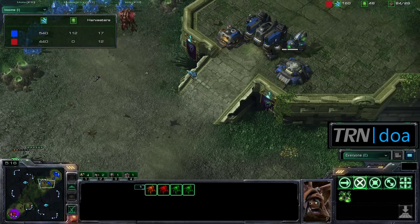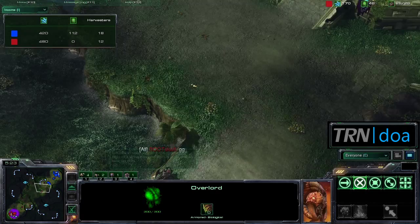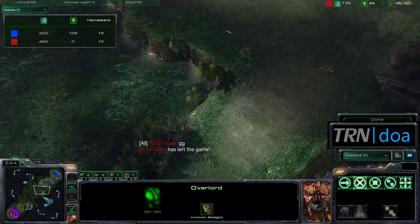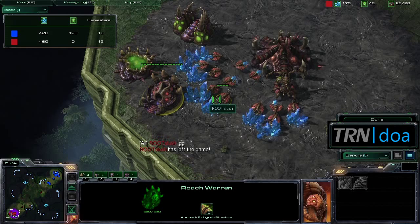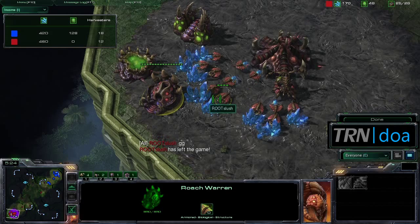Slush pulls back and is in a real difficult position. Looking at the income tab, his income is significantly behind — only 12 drones right now — and Slush GGs. Slush knew the economy was so far behind and couldn't do any damage with the Roach push. Drooby did a great job scouting out that Roach Warren early on despite Slush's best efforts. Slush tried a gamble that didn't quite work out, but he is one game up anyway. So the series is now tied 1-1, and we're going right on to Game 3.